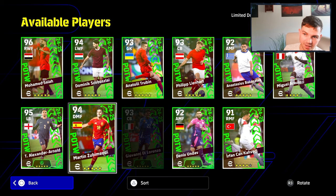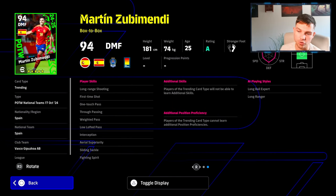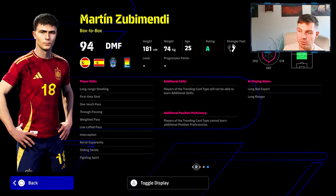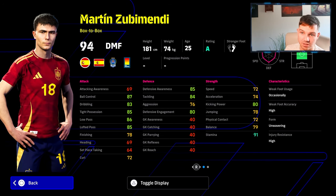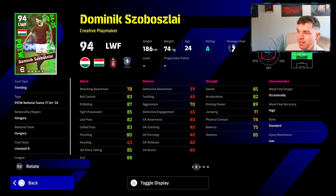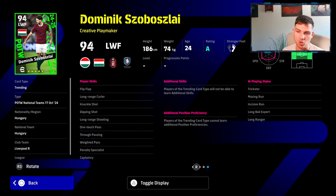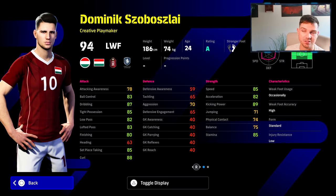So Bozilay and Zubimendi. Zubimendi is down as a DMF. Obviously he's been linked with a move to City, as far as I'm aware, because of that injury with Rodri. He doesn't have blocker, but he is down as a box-to-box and he's actually quite decent on the ball as well - tight possession. I always do like silky box-to-box players. He's not going to be the best one because he's caught for a bit of pace, but I definitely think he's nice if you do spin him. Bozilay as well, the Hungarian Liverpool man - he is very, very decent in the game. Could have done with a booster as well. He's got flip-flap, he's got one-touch pass, some nice skills, but not the finished article either. But he is quite solid in the game.